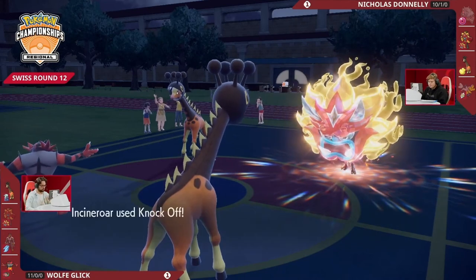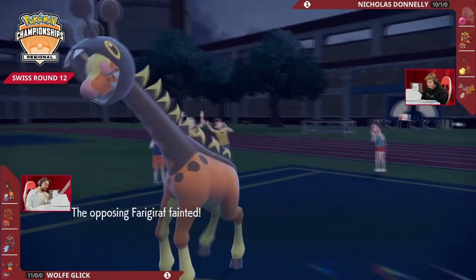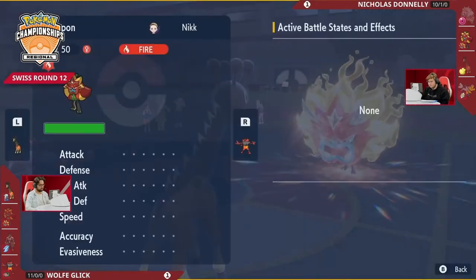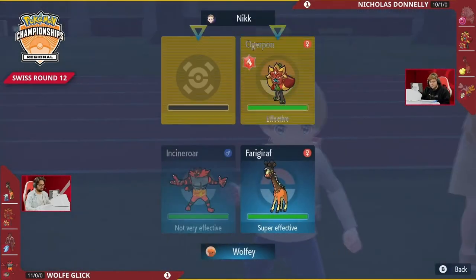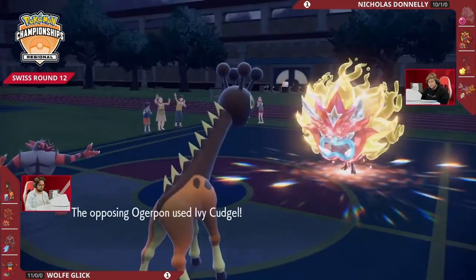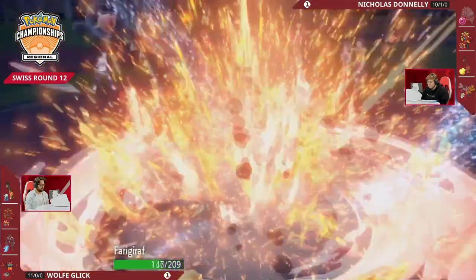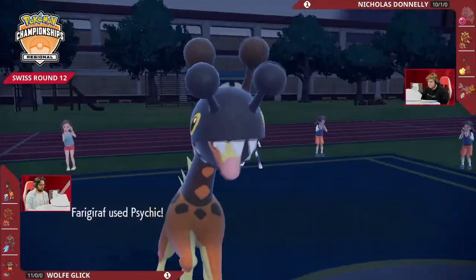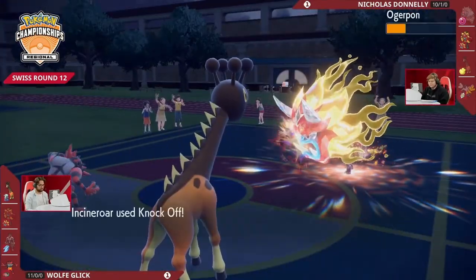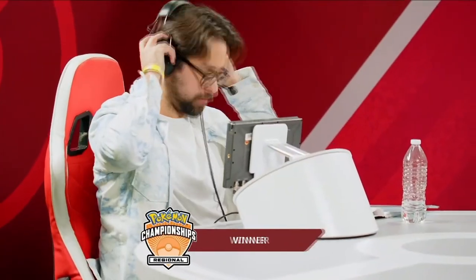Not falling for the Close Combat bait was a really big deal. The Knock Off to finish off the Farigiraf means Ogrepon is left by itself. After such a hard-fought battle — wow, this was an explosive best of three. I wonder how differently this game would have played out if Nicholas had gone for Follow Me on turn one and launched Earth Power into Ogrepon. Blood Moon is such a big win condition. Ivy Cudgel doesn't get a critical hit — that's a lot of damage on Farigiraf but not even with the crit. Psychic on Ogrepon does a lot, and Knock Off will finish things off as Wolf advances — still has not dropped a set in this tournament: 12 and 0.